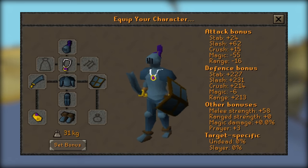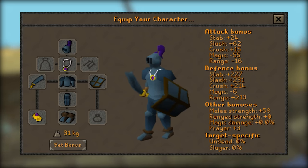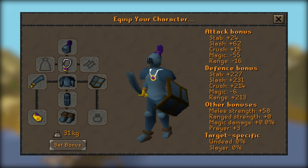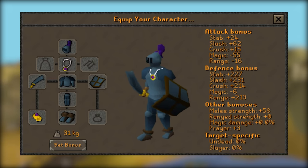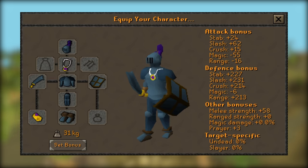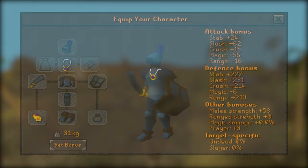A really good and cost-effective gear set to start off your melee combat training is to go to the Grand Exchange and buy a Rune Scimitar, an Amulet of Glory, a Combat Bracelet, Rune Boots, and a full Rune set. In total this will only cost you around 150k, and is a great base to get started with. If you buy all those items and quest at the early levels, you will already be able to hit a max of 10 without even having started training yet.